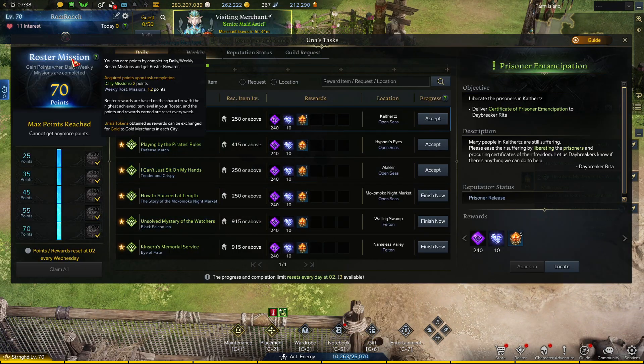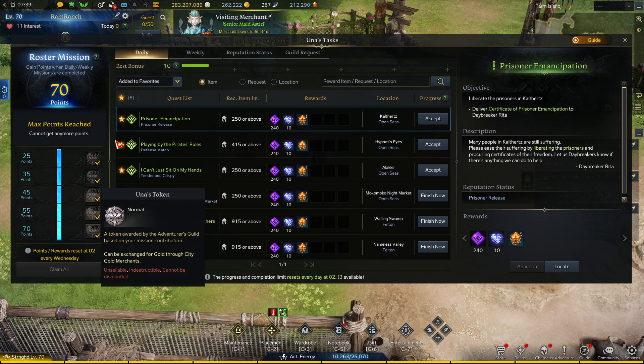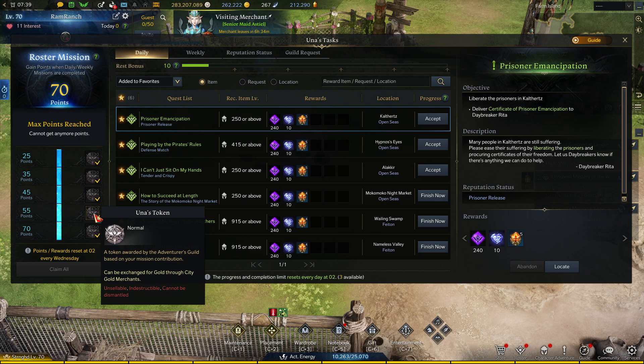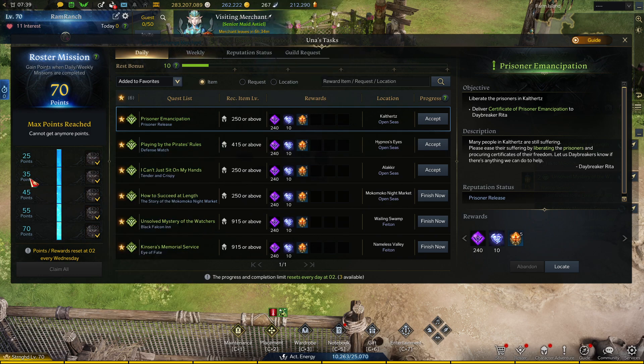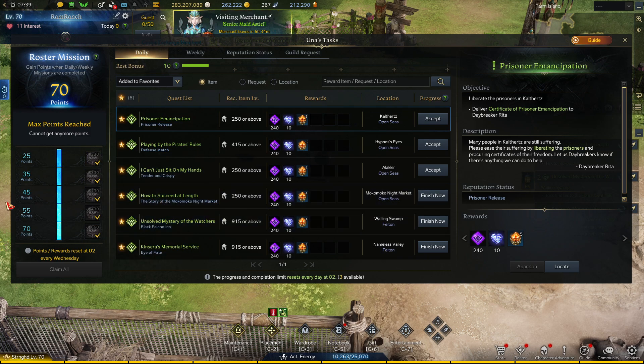I touched on this briefly before, but the Una's weekly token meter bar thing — you can see that I have mine filled up for the week. It resets every Wednesday, which is the weekly reset. Why is this important? Una's tokens equal gold. That's as simple as it gets. You turn these tokens into gold, and gold is used for basically everything in the game. I would highly recommend, if nothing else, doing this every week. Gold is very important.